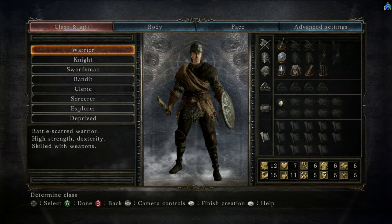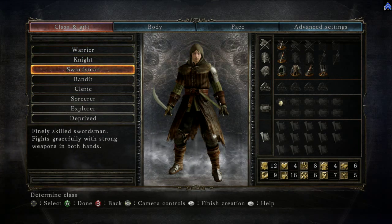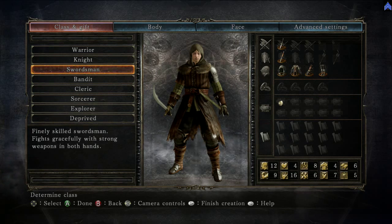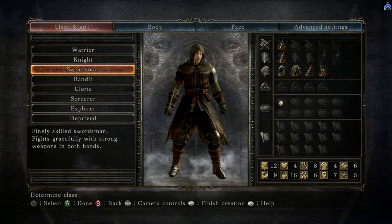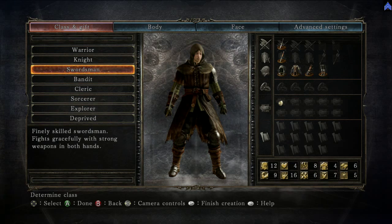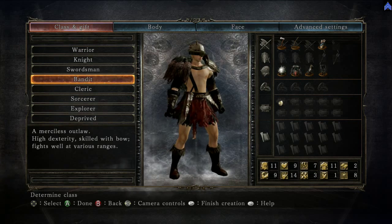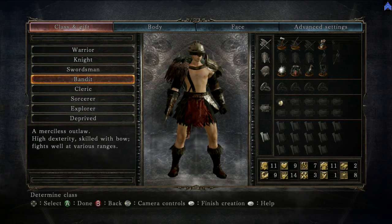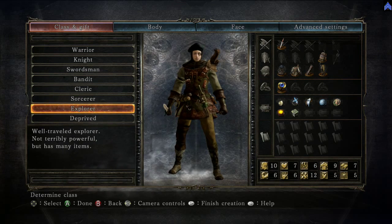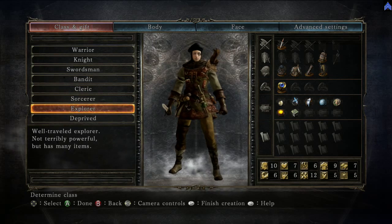You have the Warrior, who starts with 15 strength and 11 dex. You have the Knight, the Swordsman — these two are kind of similar, as is the Bandit. The Swordsman starts off with two swords that are slightly upgraded, which isn't bad. The Bandit is the dex character starting off, with only one intelligence but eight faith. The Cleric is your faith character. The Sorcerer is your intelligence build. The Explorer kind of starts off with a bunch of stuff — it also starts with a hat that increases item discovery.